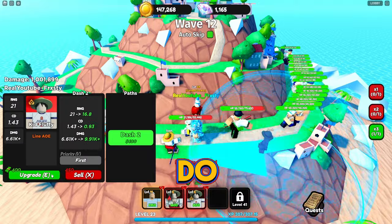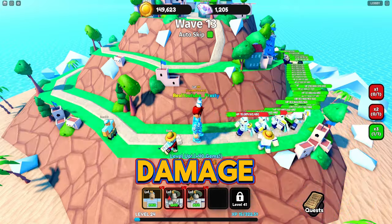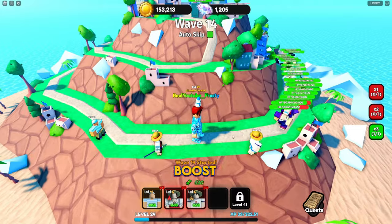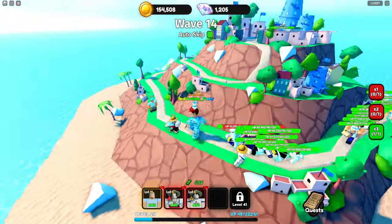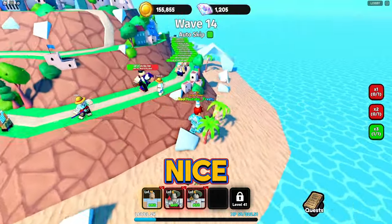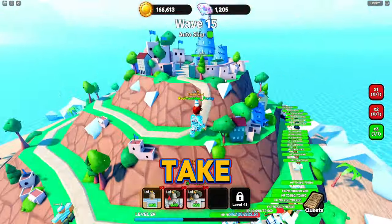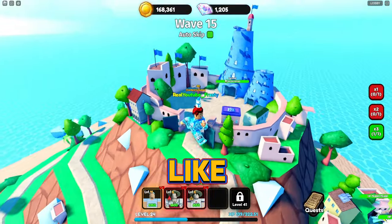I'm going to upgrade Fluffy — first upgrade is Dash. Upgrading again does more damage and attracts gold. There's an XP bar at the bottom — I should use my gold boost and XP boost but we should be fine. This is a nice map — let's take a look around. Looks like a small castle we're defending.